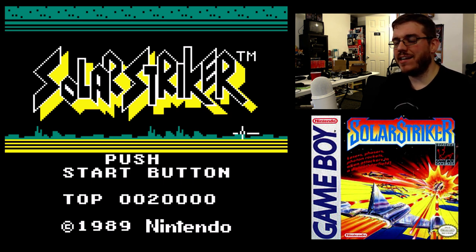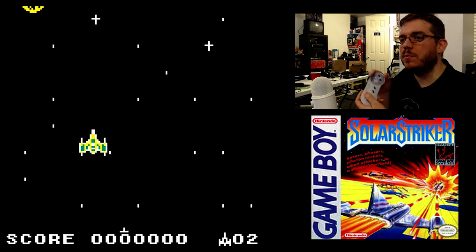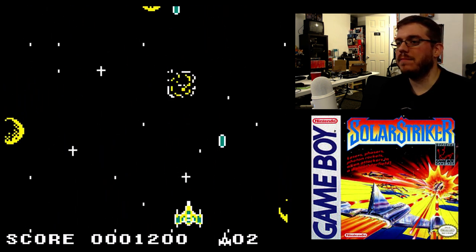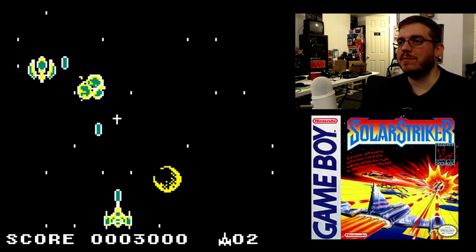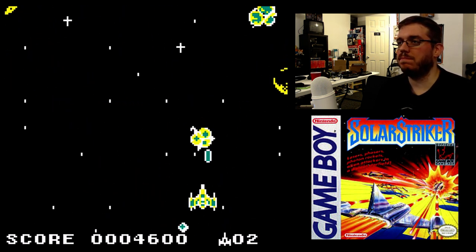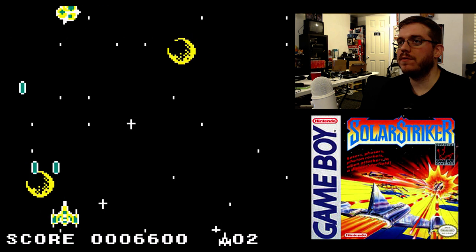Alright, Solar Striker — copyright 1989, so it's even older than I thought. It must have been a launch game or within the first year. I'm playing on my Retron 5 using a Super NES controller. This kind of reminds me of the Toaplan vertical shooters, but the screen can scroll a little bit left and right with you as you move, which changes the perspective. It's a cool touch — not a game-breaker, but a nice mechanic.